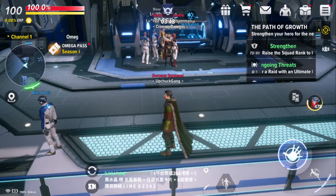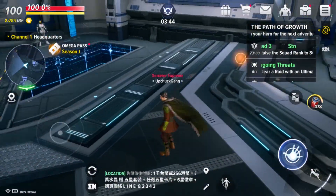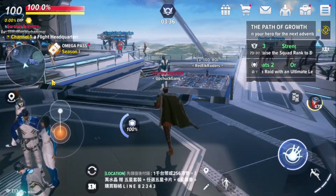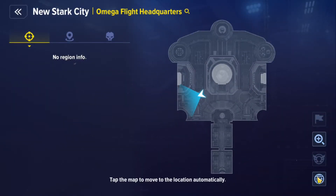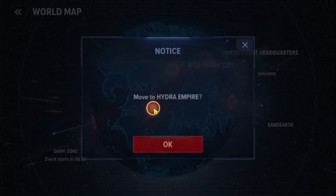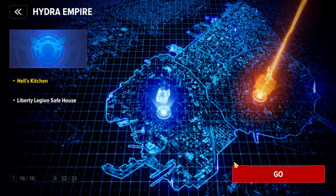Tip number eight: you can switch zones. If you want to go to a different zone from your headquarters or anywhere else, simply click the map icon on the top left side and click on World Map on the bottom right. Through this World Map you can go to any zone. For example, to go to Hydra Empire, click on it — there are two different maps inside. Click the one you want, then click 'Go' and it will take you there.